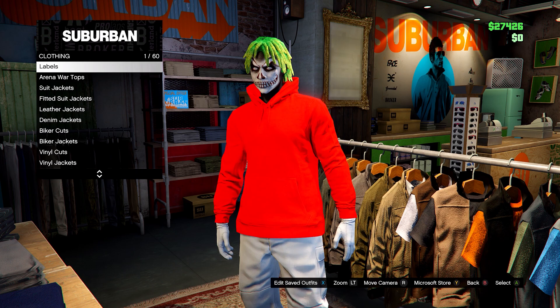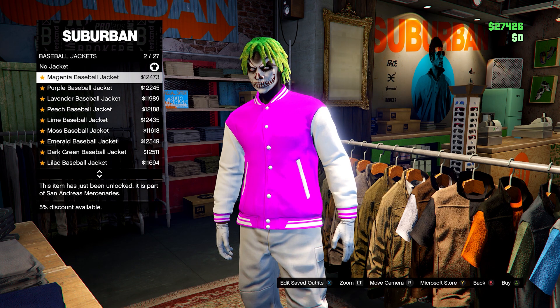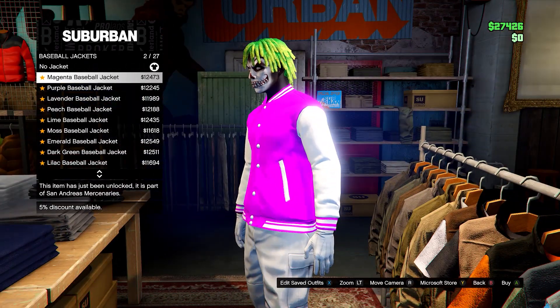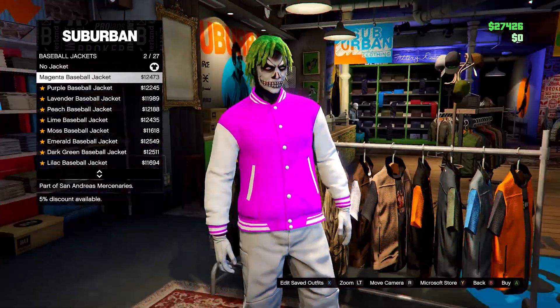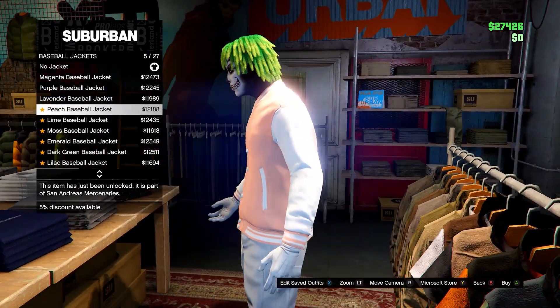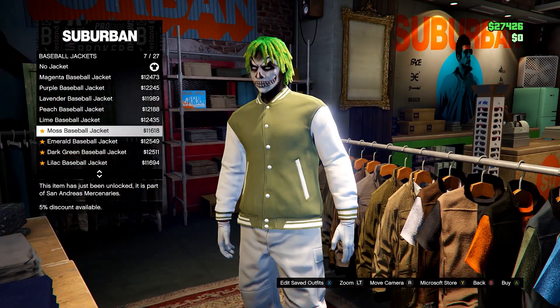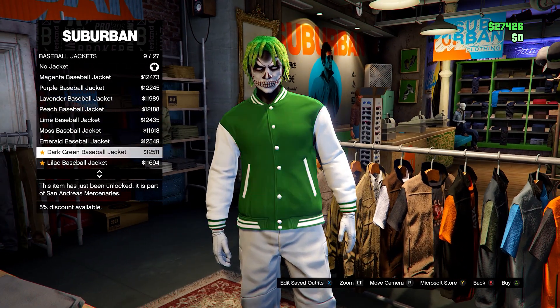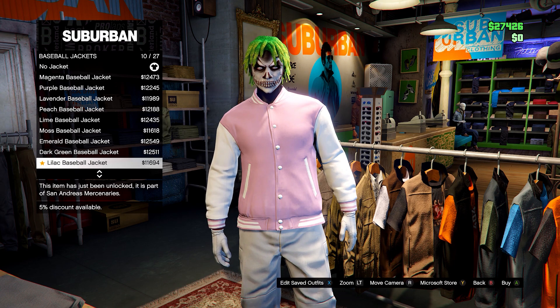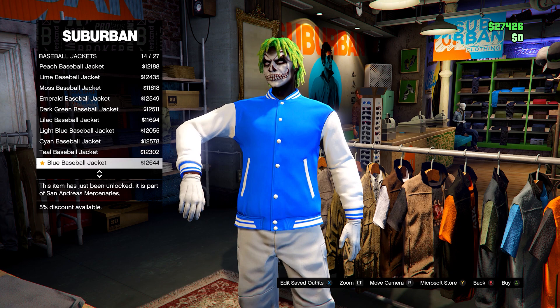On tops, we do have a few new clothing items. First of all, we have new baseball jackets. It's basically all the standard colors they keep adding — magenta, purple, lavender, peach, lime, red, yellow, orange. I actually quite like these jackets; I might be using them for some outfits. Let me know what you think of them down below.